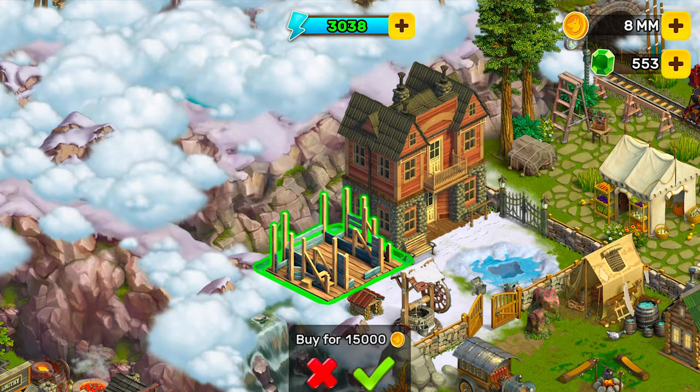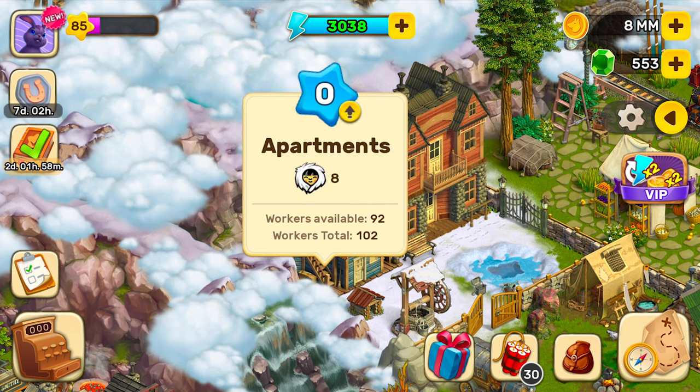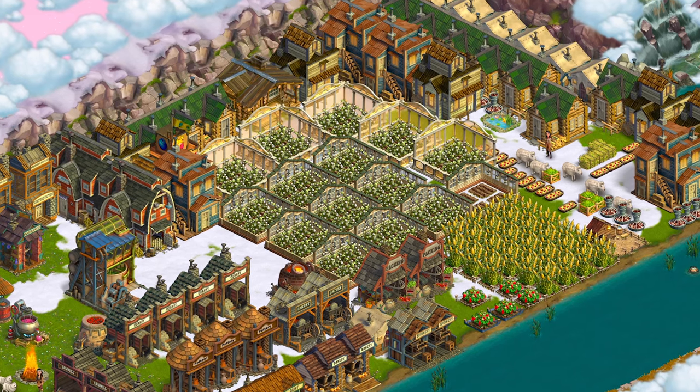Experienced Klondikers advise to plan ahead and never hesitate to spend coins on cabins and apartments. At the end of the day, if you take care of the community, the community will take care of you.